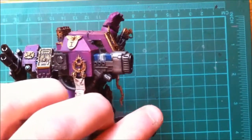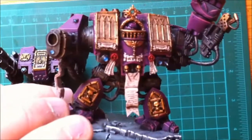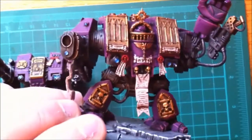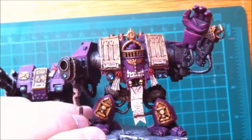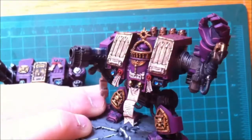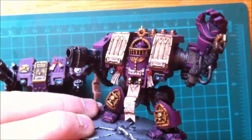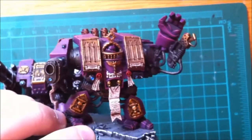I made the plasma cannon look like there's a charge going through it, done all the script work on the front as you can see, and then names — I always name my dreadnoughts, sad as that sounds. I think giving them the names of gods is quite funny. Standard loadout really for him — I've given him a plasma cannon for a bit of range, and then a flamer in case anyone gets close.